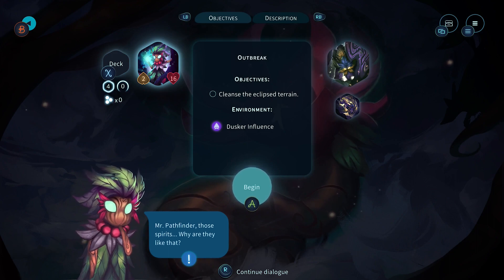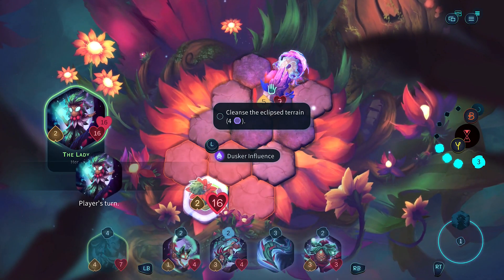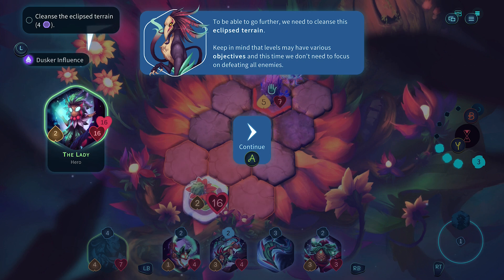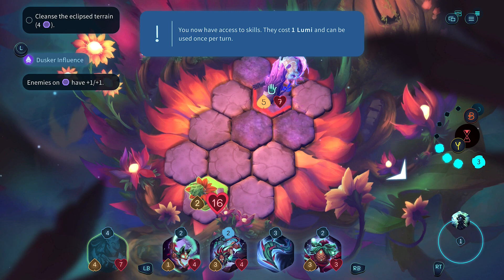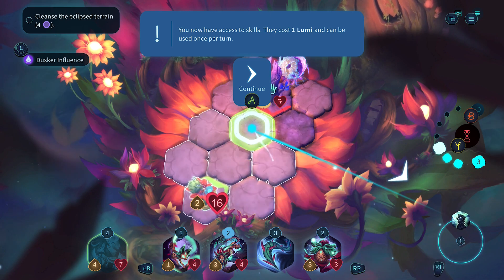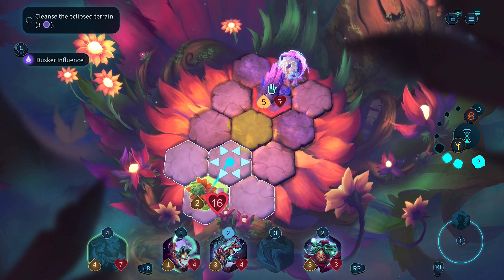Cleanse the terrain. Let's keep going - controls aren't too bad so far. You need to cleanse this eclipse terrain level, and we have various objectives. This time we don't need to focus on defeating all enemies. What do we do to cleanse terrain? Access skills - custom limit can be used once per turn. Let's use that. Did that just cleanse it? I think so.